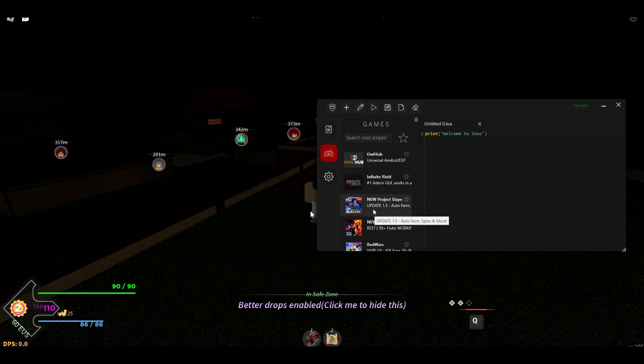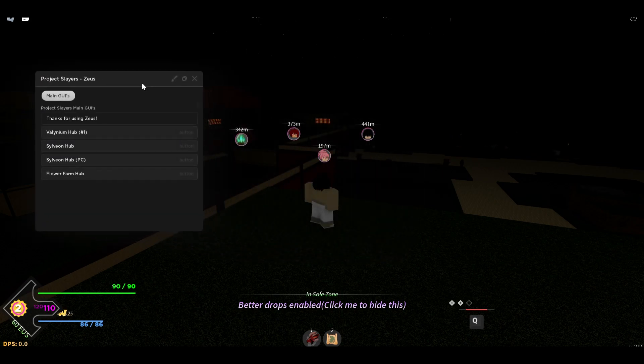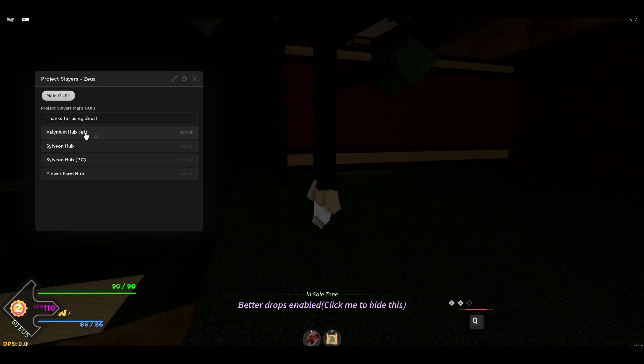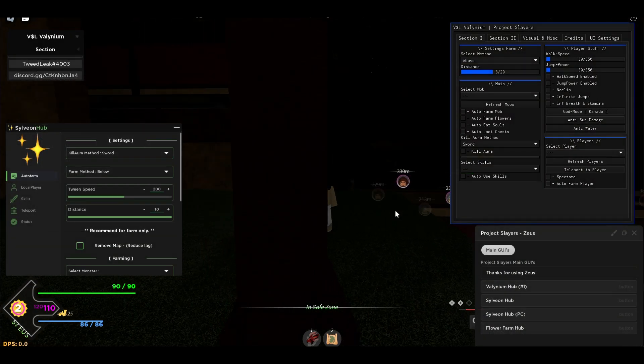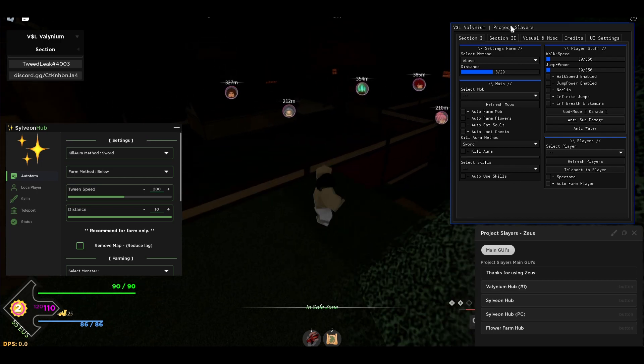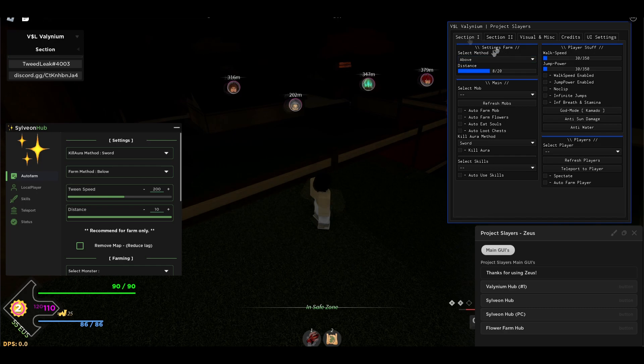After you are in Roblox it's gonna say inject. Go to the game tab and you will see Update 1.5 Project Slayers — press on that and this hub will pop up. You can see some other hubs as well. This is the number one at the moment. Let me open them all — I've opened all of them. Let me start with this one, which is the best one right now.